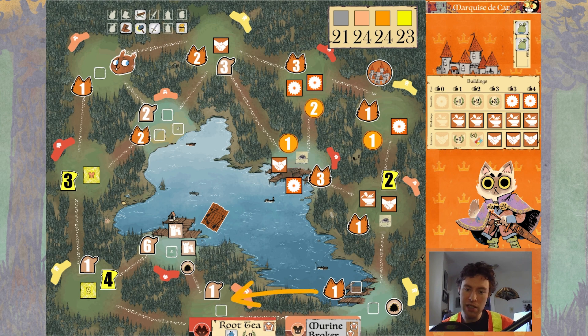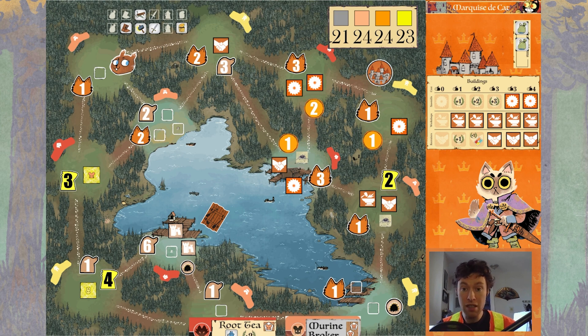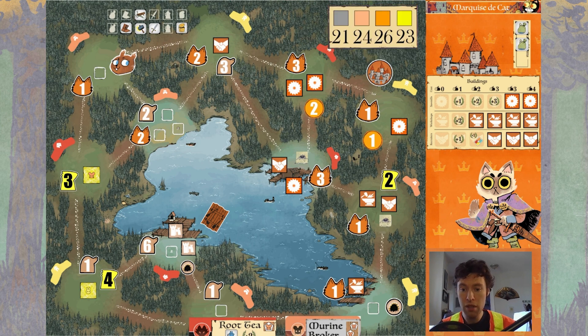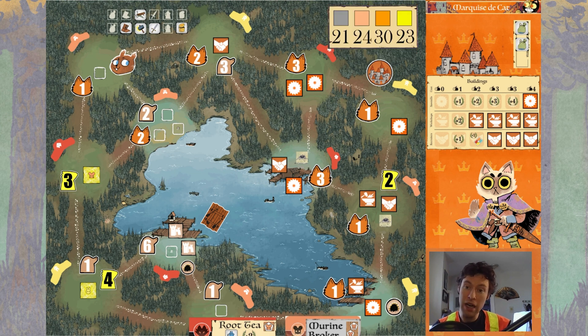Now the theme behind moving that duchy warrior becomes clear — we are left with rule of this clearing and open building slots. With our final two actions, we're going to build: first a workshop for two points, then that fifth sawmill for four points, taking us right to 30 and closing out the game in great style. Just like that, we're sitting at 30 points — the table probably didn't see it coming.